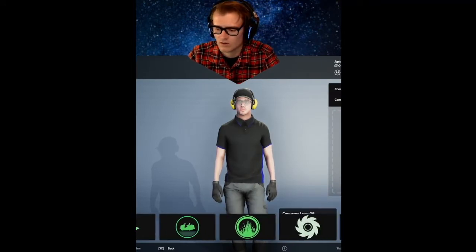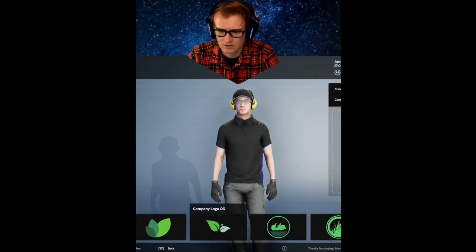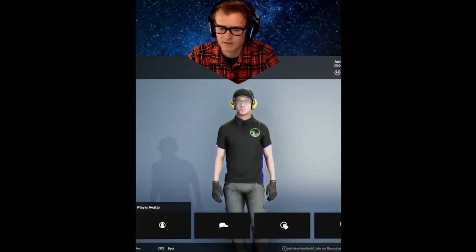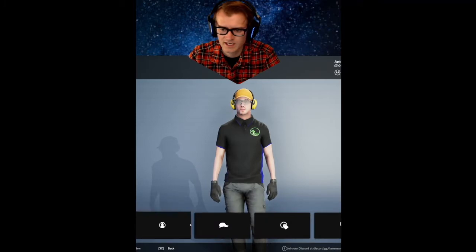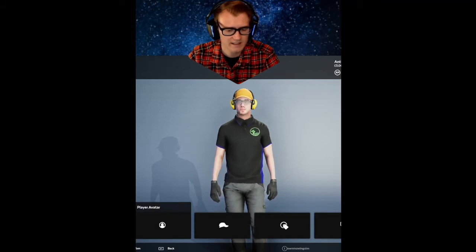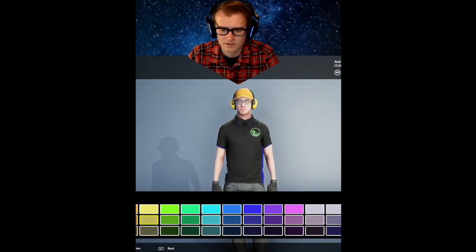We got a logo as well - oh look at all these logos! I'm going with the tree, I like trees. We're gonna edit our player - I'm fine with the way he looks, we're gonna change his hat though. Oh yeah, orange hat! Logo placement - we'll do front and back, that sounds good to me.